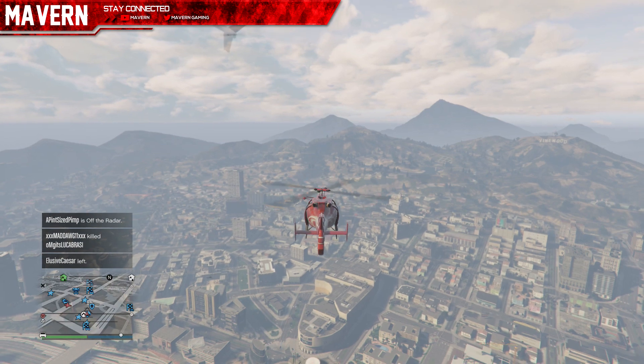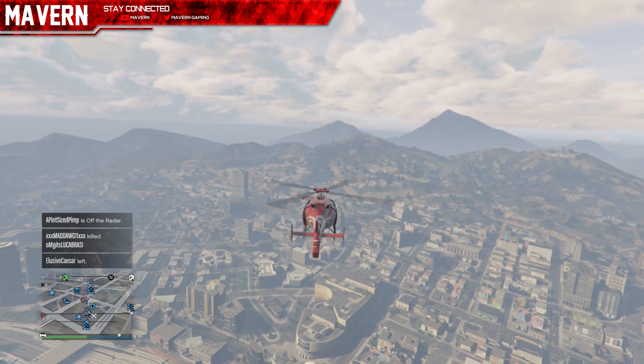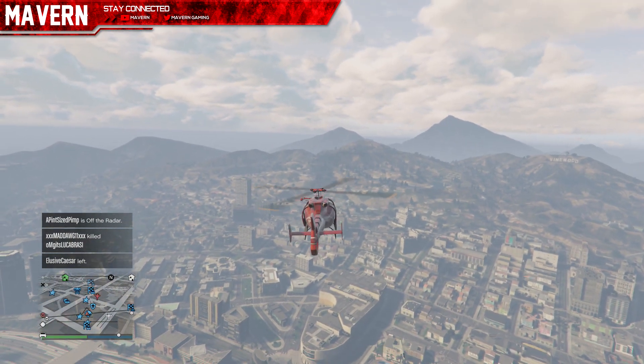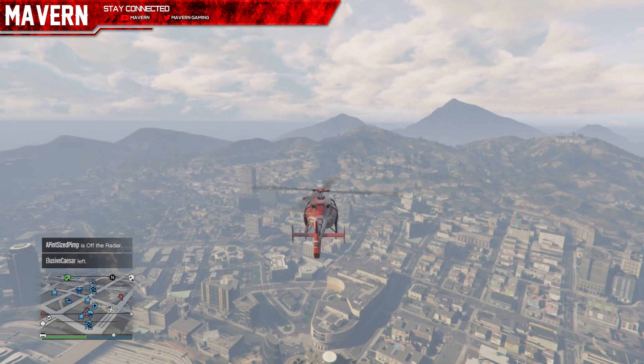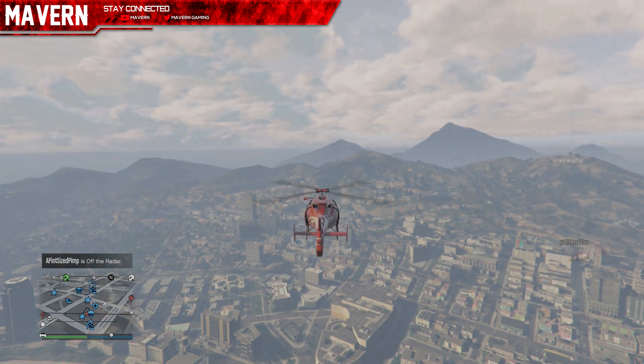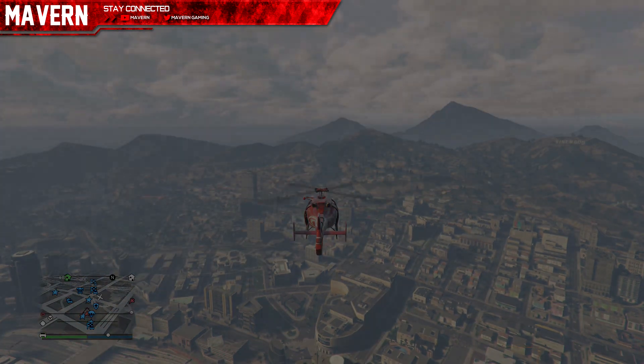As soon as it spawns and you're close enough, disable passive mode just before you're about to parachute off — because when you disable it you're going to jump off and deploy your parachute. Don't leave passive mode on because you've got to kill people or they'll smoke you. Make sure you take off passive mode. I'll be right back until it spawns.